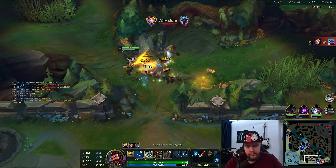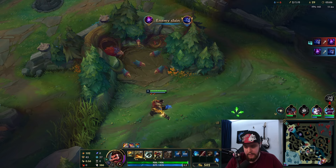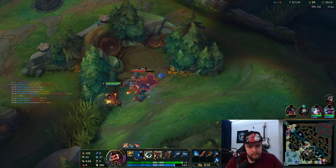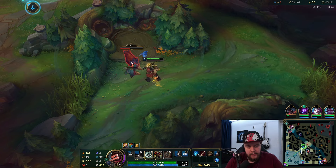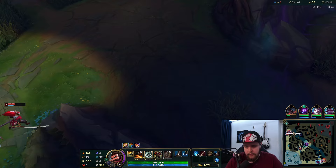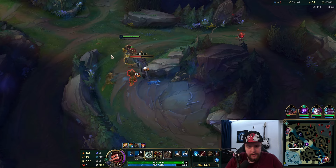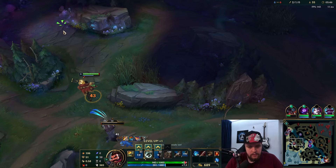I'm just going to catch the respawns of my camps quickly. Hecarim has actually delayed himself a lot now. Remember that Graves' auto attack gets blocked by whatever it hits first, so if you try to fight the enemy in a minion wave you have to flash into melee range. Otherwise your auto attack will be blocked by a minion — that's why I flashed on Yasuo like that to get the auto attack off. Hecarim is level five though, so that's a bit scary. He got a lot of experience from killing both me and Aatrox.